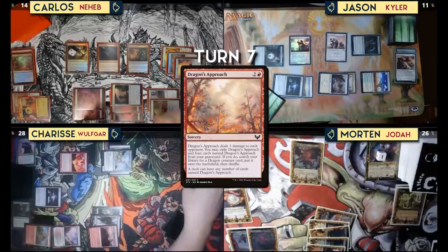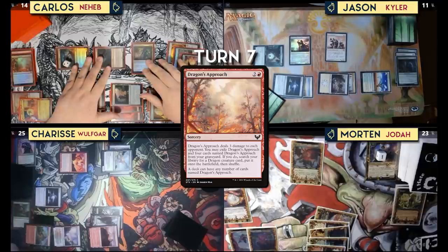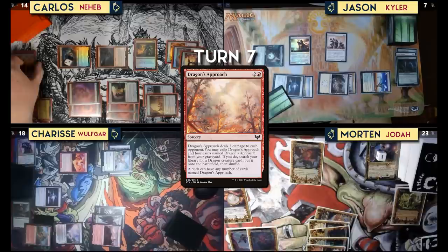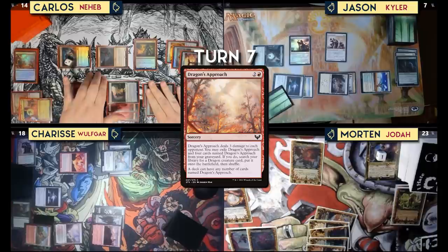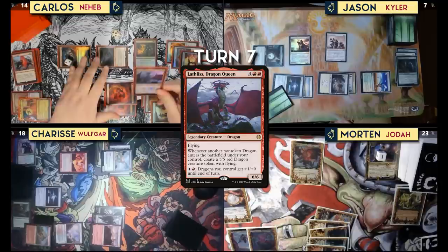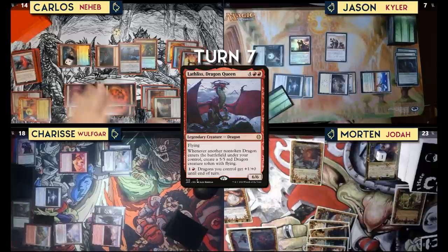Cast Dragon's Approach — three damage. I also have Neheb's Terror of the Peaks trigger so that does four damage to Jason. Dragons want to attack, so I'll send a 4/4 at Jason and a 7/6 at Sharice in the air. All my instants and sorceries have flashback this turn and I get 20 mana in my second main phase. Play Fell War Stone, go down to 18 life, play Lathliss, Dragon Queen for six.